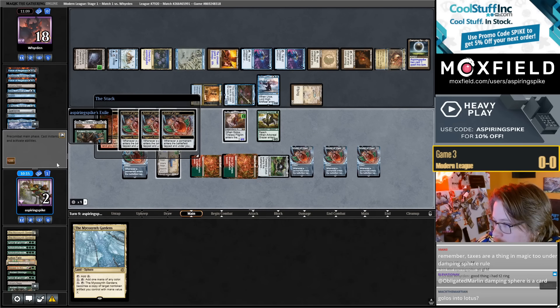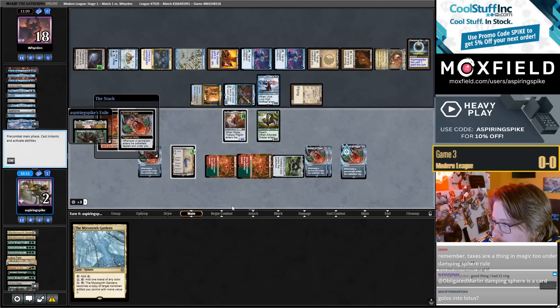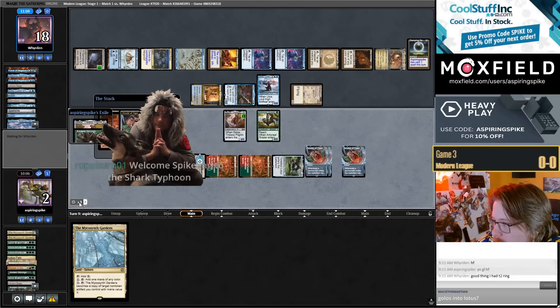If I grab Gruul Turf, this lets me activate Urza Saga and cast the other Stirrings. The Timeless Lotus lets me go really crazy next turn. How often do I get another turn? My opponent's going to get to draw five cards off their ring and also cast Golos — not with the Damping Sphere in play, right? I'm bouncing Urza Saga.